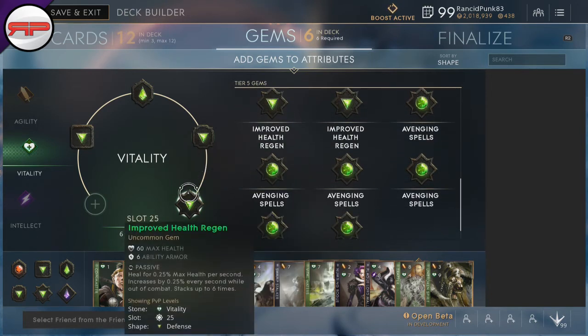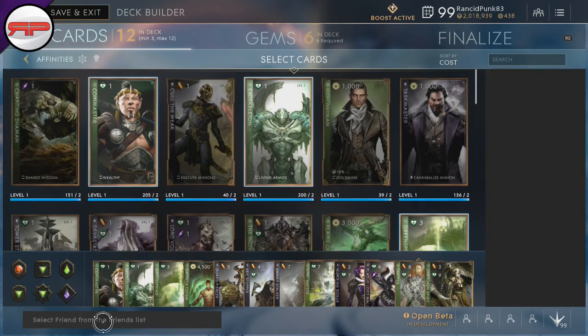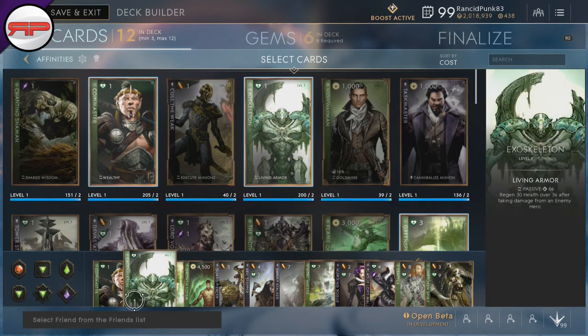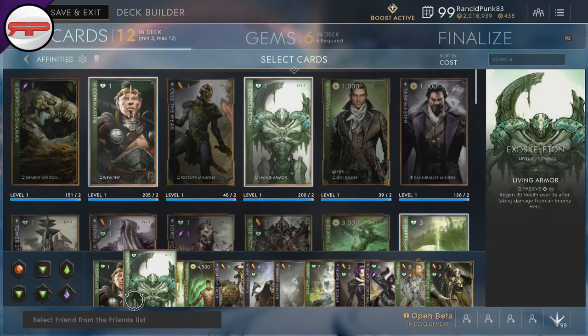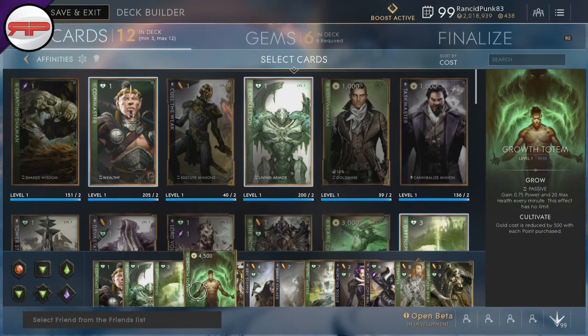Improved Health Regen is actually really good — you'll end up with like 80-odd health regen when you're out of combat at the end of your build. As far as the build goes, what I generally do is start with Exoskeleton, put one into Vitality, take Exoskeleton, and then go for Green Spring. From there, Coin Master is really just in there to fill out the deck.